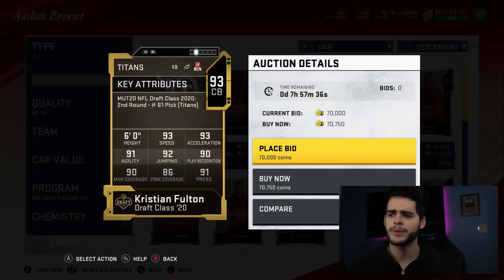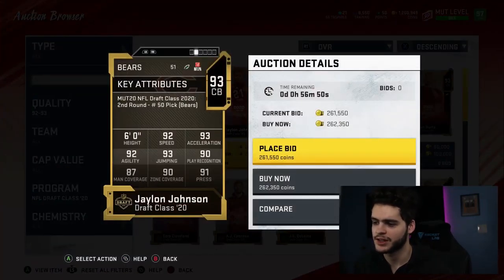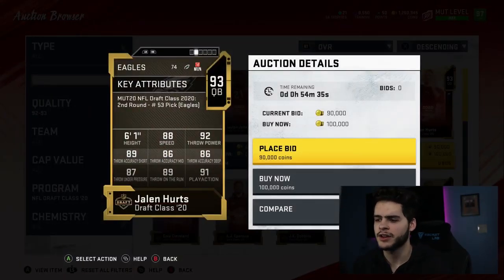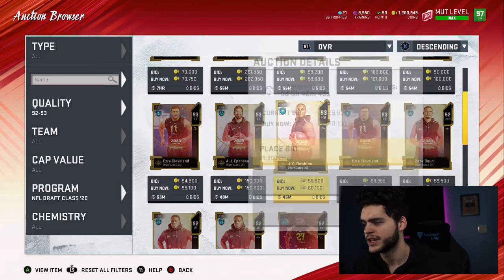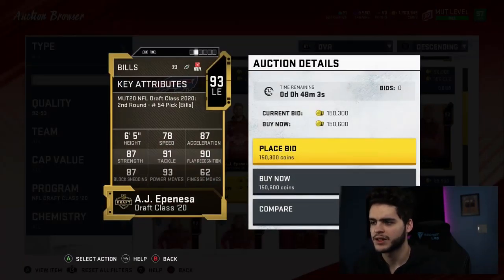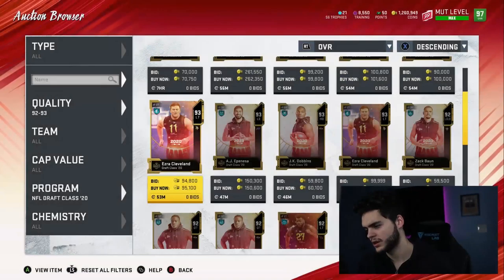Christian Fulton, cornerback for the Titans — 93 speed, 93 acceleration. Put zone on him and he'll hit speed threshold. Jalen Johnson, another cornerback with basically identical stats. Jeremy Chinn, strong safety — great man coverage and hip power but not the best zone, not a horrible guy. Jalen Hurts — 88 speed, kind of looks like a mobile quarterback out-of-position card, not that great but cool if you want to run with him. JK Dobbins, running back for the Ravens — decent, nothing too special.